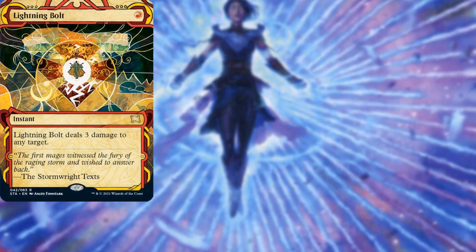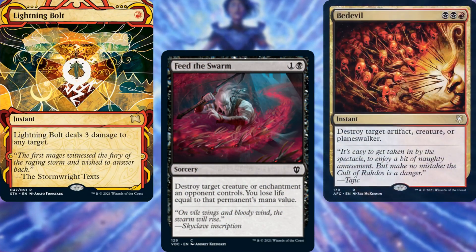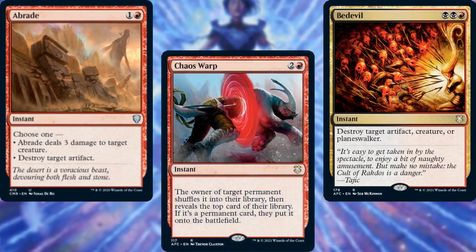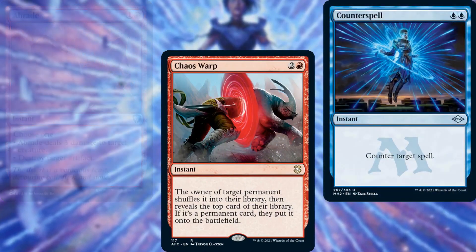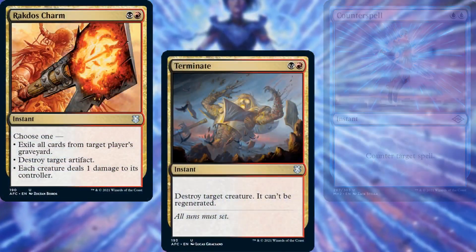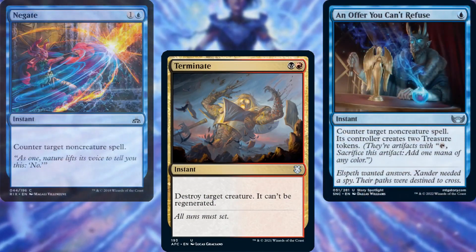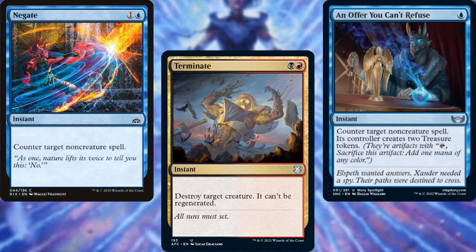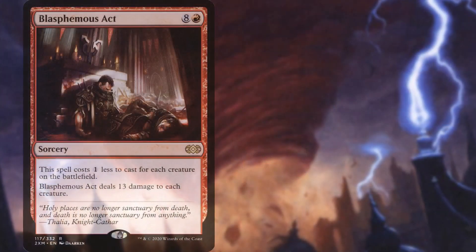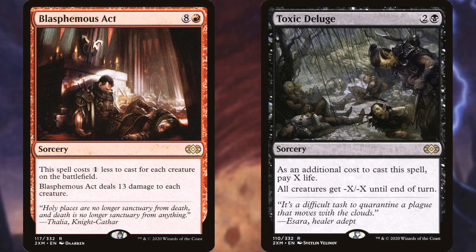Lightning Bolt, Feed the Swarm, Bedevil, Abrade, Chaos Warp, Counterspell, Rakdos Charm, Terminate, An Offer You Can't Refuse, and Negate serve as interaction and spot removal. Blasphemous Act and Toxic Deluge — keeping it simple this time — serve as our board wipes.